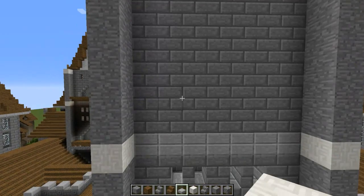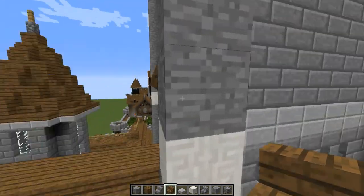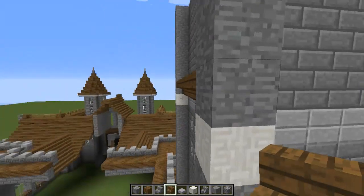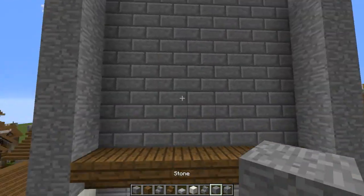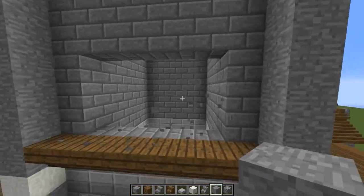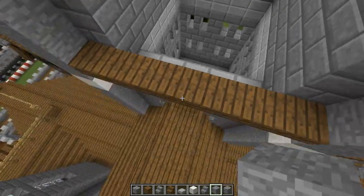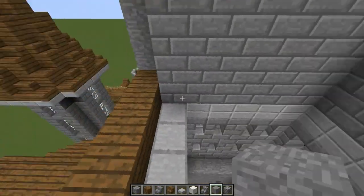Now up here we're going to put down spruce wood stairs on the next layer up from the smooth stone slabs, all the way across connecting up the sides — same thing as we did with the cobblestone stairs at the bottom. Just like that. Now we're going to make another archway, so we're going to take off these and go three high, then replace or take off this layer of stone bricks. Because this is our railing this time — instead of being the floor like in the first one, this one is our railing, and the stone slabs are our flooring.